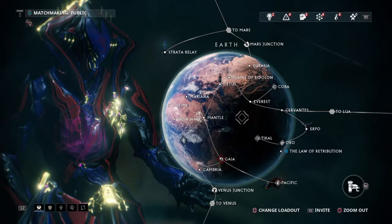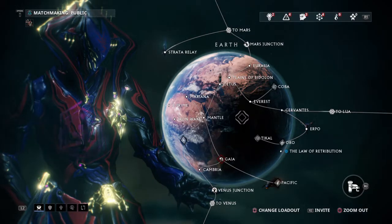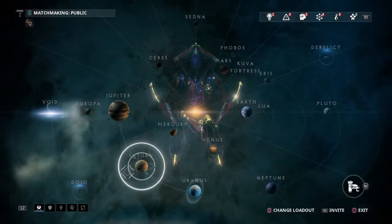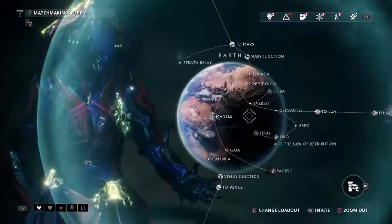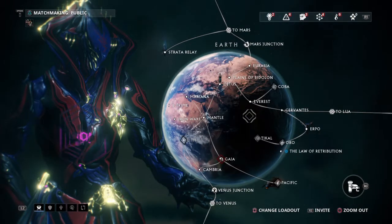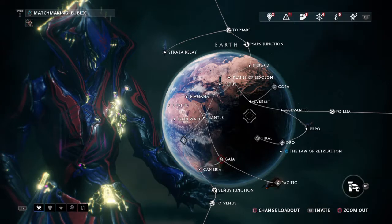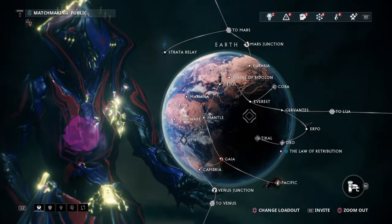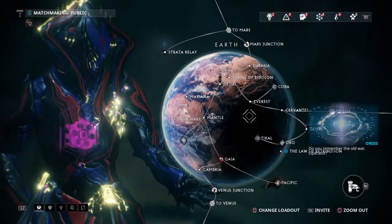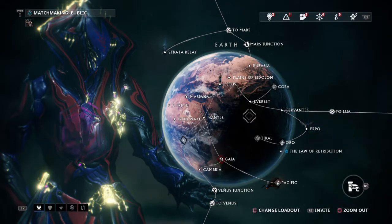Mag you can get from one of the earlier bosses, and Volt you can get from a clan. So that leaves Excalibur. Excalibur, at this time, is very difficult to gather the pieces to put together outside of choosing it at the beginning. So choose Excalibur — even if you really like how Volt looks or think you'd like playing Mag, don't do it. Grab Excalibur.